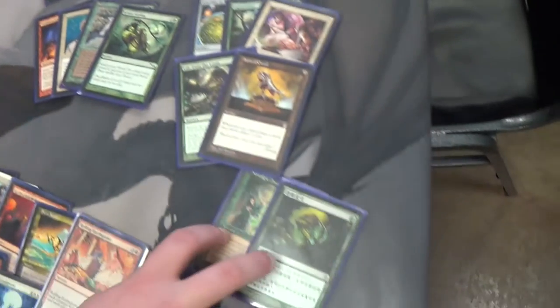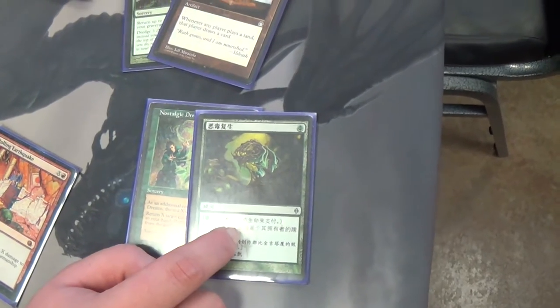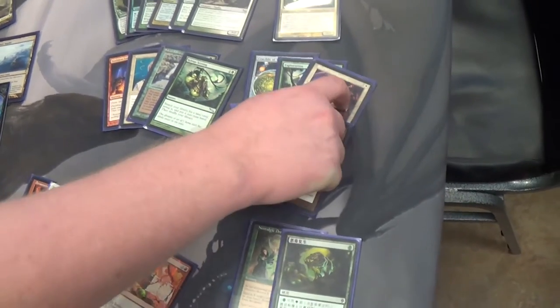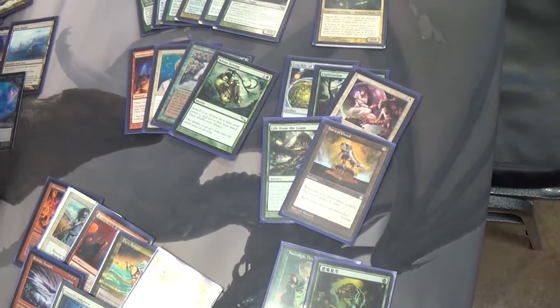We've got a Nostalgic Dreams and a Phyrexian Reclamation for recursion. So if they get rid of something like Horn of Greed, Crucible, or Solitary Confinement, you can get it back. It's pretty easy to lock them out with Solitary Confinement — you can just Crucible plus Horn of Greed, or something like that, just draw your deck, and then you'll eventually kill them this way.